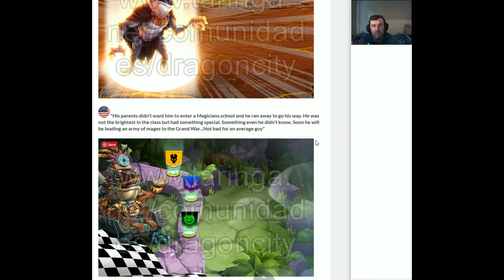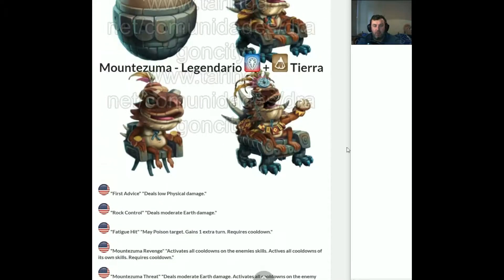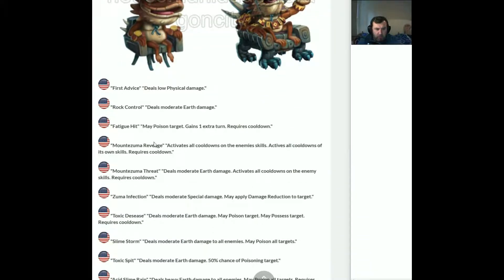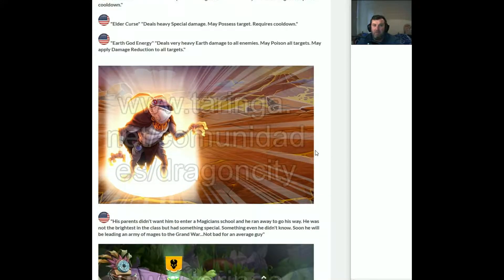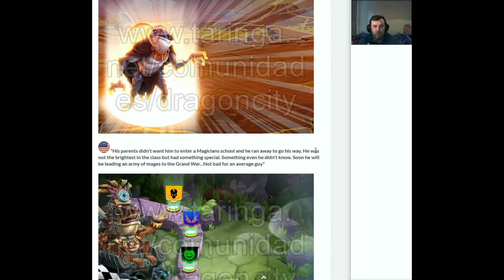We're going to have team races. I assume without following up with things, he looks like he's coming for the new team races, that dude up there. We'll have a quick look at his skills. Extra turn - at least he's got an extra turn. He's got a possession move, he's got a poison move, damage reduction, and obviously gains an extra turn. So he seems to be an okay monster. But I hate team races, I honestly do. Just a waste of resources.